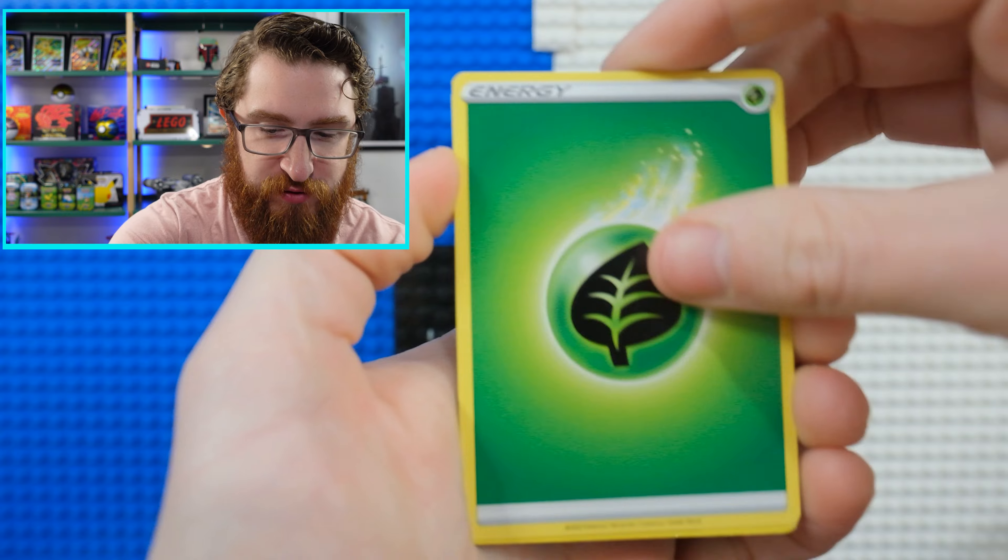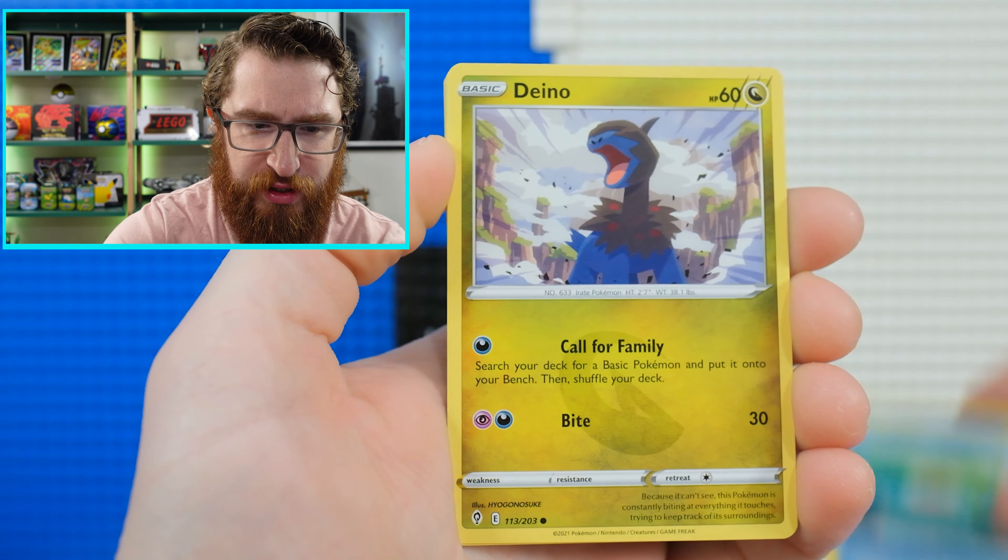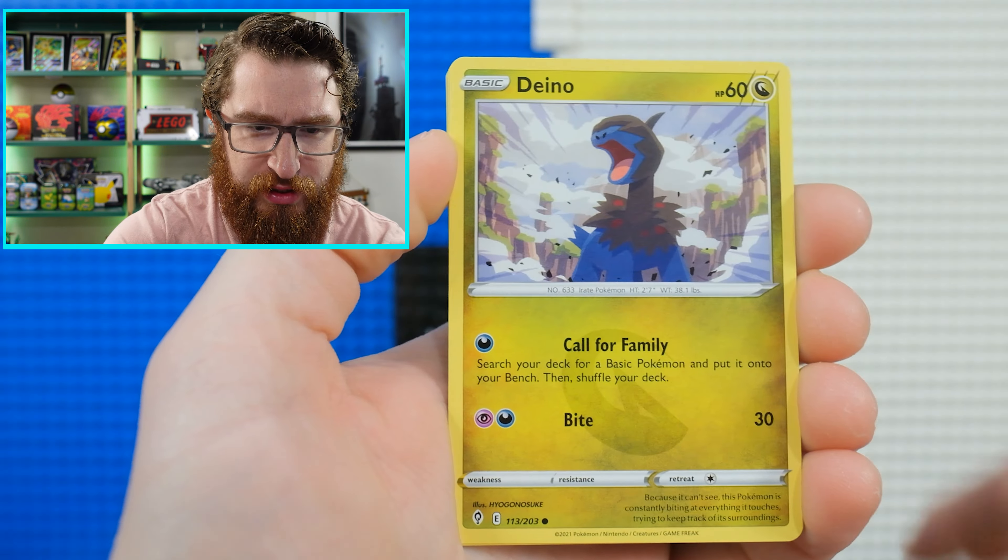As we move into Scarlet and Violet, this is really a celebration of the Sword and Shield era. There will be one more mini set for Sword and Shield — with alt arts, reprints, and things — kind of like a farewell set. So this is the big collection to end the Sword and Shield series. As we move into Scarlet and Violet, there will be a return of EX cards, which will bring new mechanics into the game.